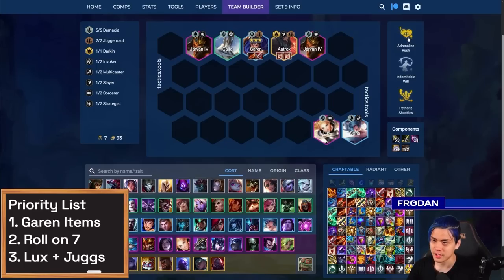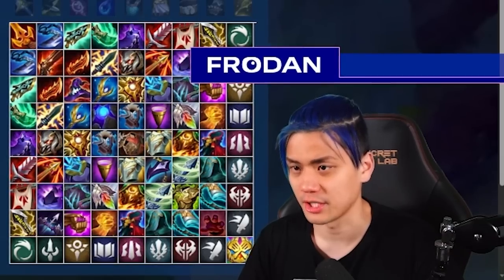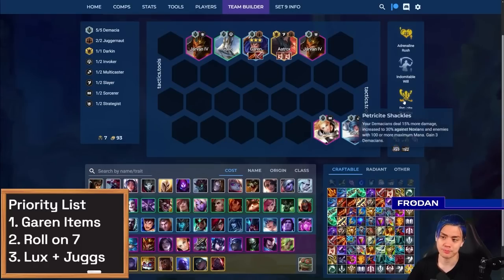For augments, you want Adrenaline Rush because it gives your Juggernauts more damage and helps you get started with your Juggernaut count to feel like you're playing a strong board. This also goes with Petricide's Tackles, which is the other side of it — getting more Demacians — and you get the extra bonus of dealing more damage to Noxians, which is a fun flavor thing but ends up being quite powerful. Kiyun once called this the most racist augment ever, which I thought was funny — but it does end up being really good against another really strong comp.